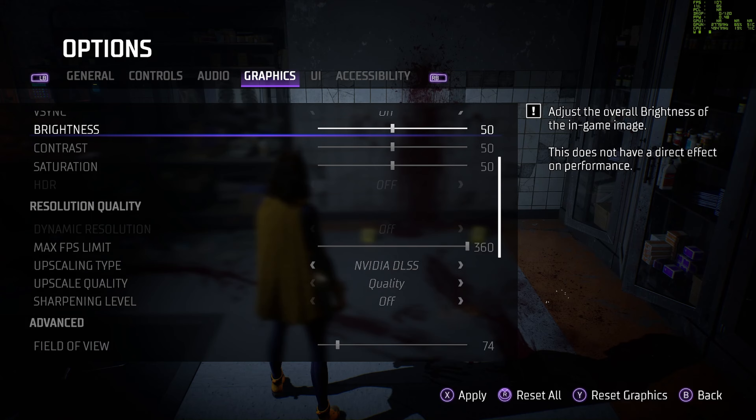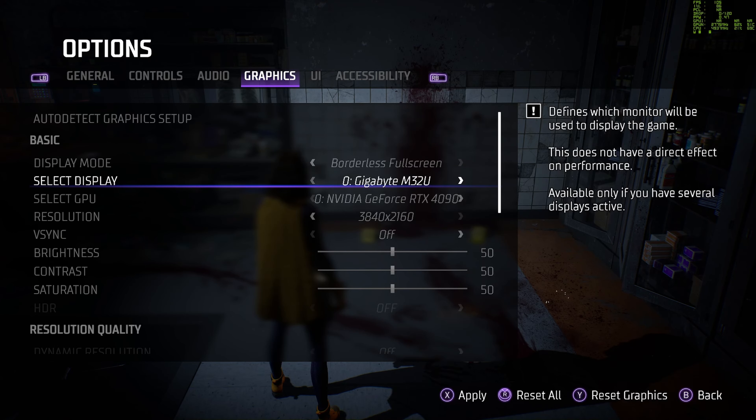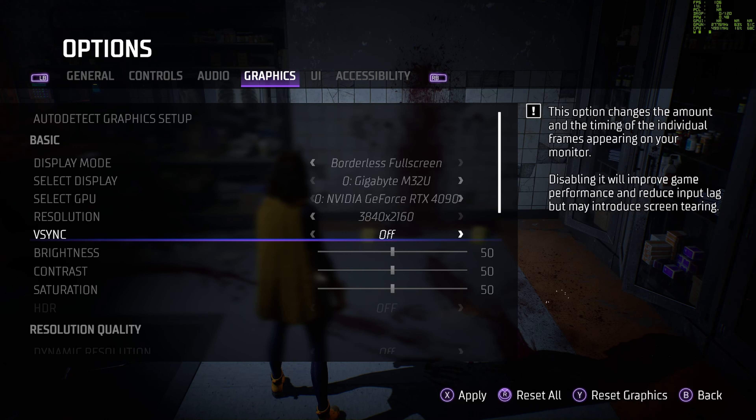We'll scroll up to the top and take a look at the options available. So we do have display mode. There is no full screen option — it's borderless full screen. I could run a whole different video on the problems that come with actual full screen versus borderless, but suffice it to say borderless is what you've got here. If you have multiple monitors, you'll be able to select between those — I have three running. If I had multiple GPUs or if I wanted to run this off of my integrated IGP, I would do that here.